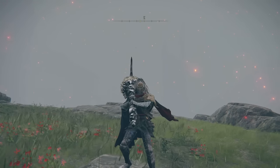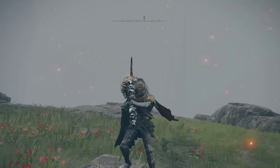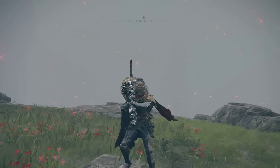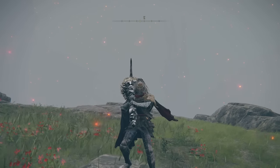Hi guys, it's the Basic Gamer once again. I hope you guys are doing well and having a great time. We are here to check out how to get our hands on the Shard of Alexander — it is a talisman which will boost the attack power of your skills by 15%. Basically, you gotta finish Iron Fist Alexander's quest line.